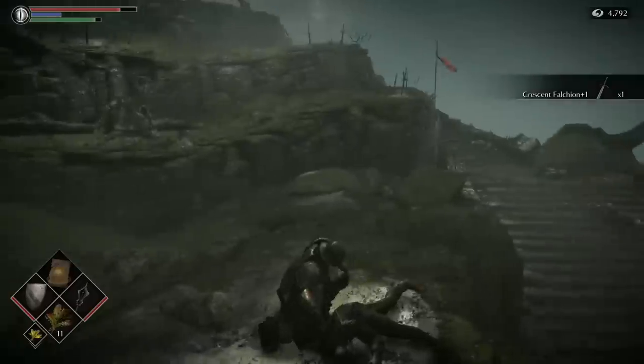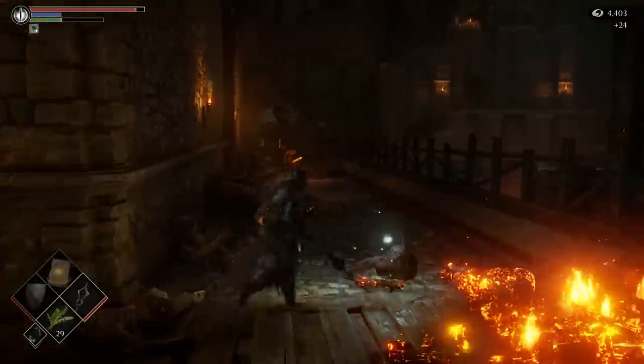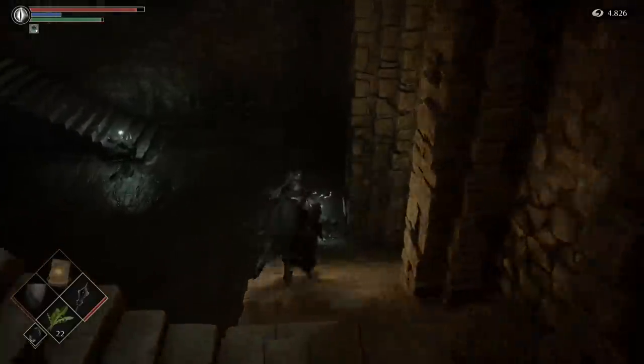I usually go grab the Crescent Falchion early on, but doing this area on my first playthrough with nothing but the Claymore wasn't really the best experience. As far as level progression and design goes, Smithing Grounds is a rare W for Demon's Souls. There are actual shortcuts in here, and you reveal the path forward by dissolving lava with water — not sure that's how it would really work, but whatever.